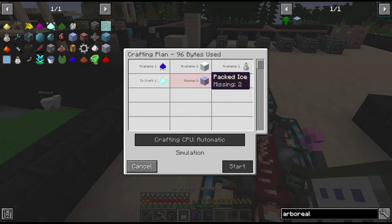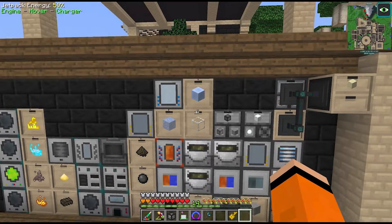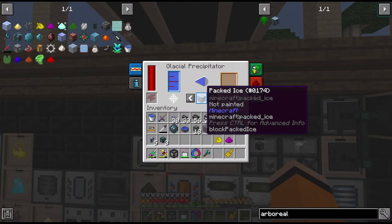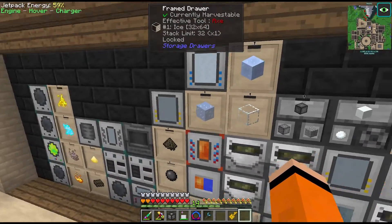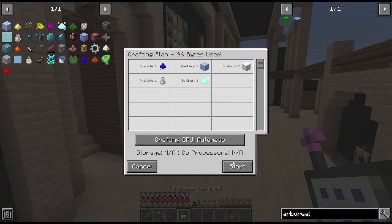Crystalos - can we get this? We need a recipe for packed ice. We really should just passive this stuff. I've added an extra machine - just a glacial precipitator - connected to the same drawer network. We already have snow and regular ice being created here as well. That should allow us to request Crystalos.